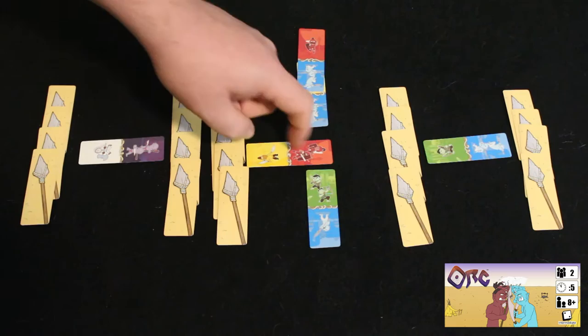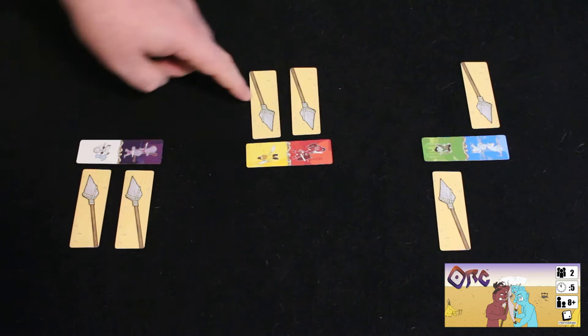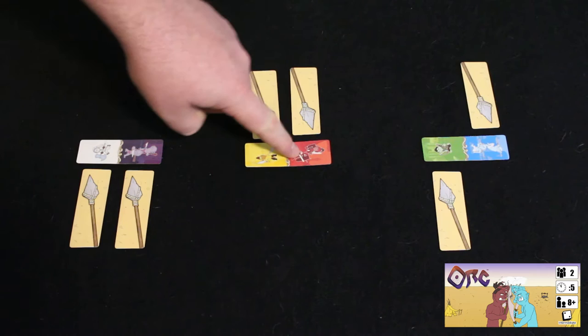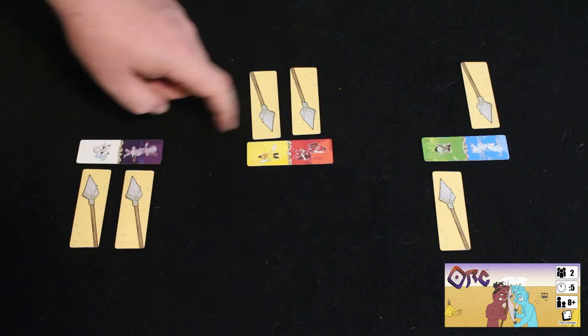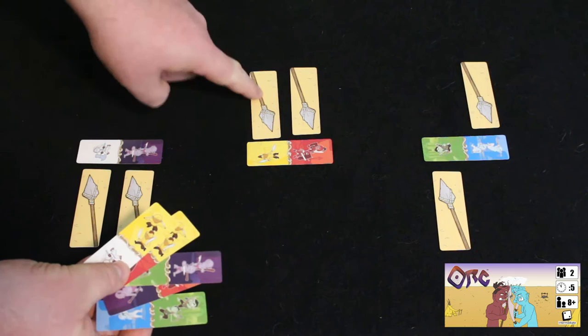The blue player wins that territory, so you take up all the cards except one and put a little spear there to indicate who won. Gameplay continues until all six territories have been claimed. You get two points if you claimed a territory that has two Orcs on the card, and one point for a territory with one Orc. Additionally, each player looks at their remaining hand of cards and gets points for every Orc that matches a color of a territory they claimed. Whoever has the most points wins Orc.